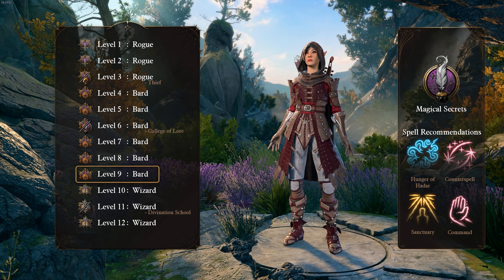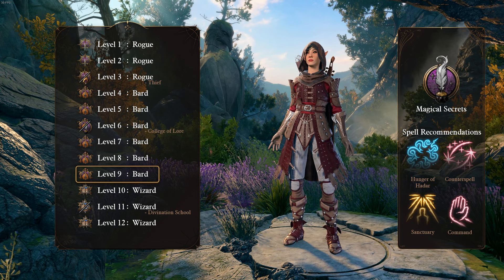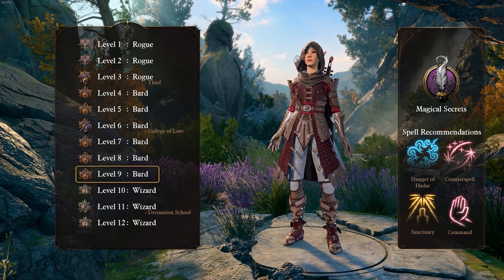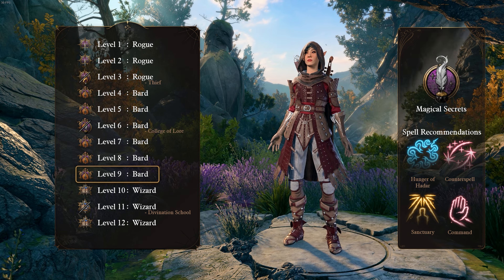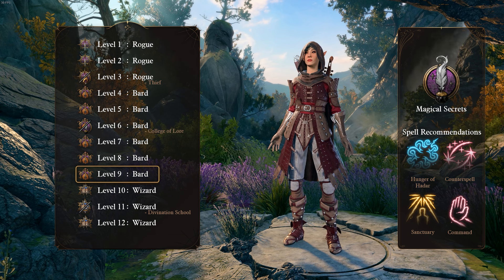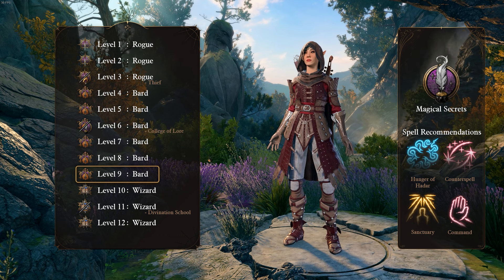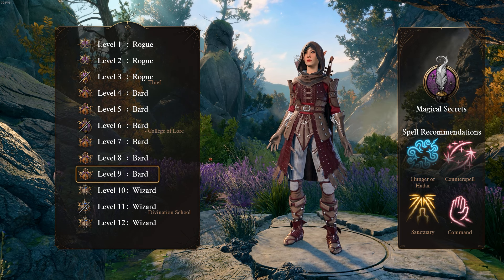Magical Secrets lets us add 2 spells of level 3 or below from the expanded spell list to our arsenal. I recommend taking 2 of these 4 spell recommendations, as we will not be able to get these spells later on through Spellscribing. Hunger of Hadar is arguably the strongest terrain control spell in the game, giving us the ability to absolutely dominate certain fights that occur in narrow choke points. Counterspell is basically a must-have for this build, as it gives us another interrupt to ruin our enemies' days with. Sanctuary is one of the strongest level 1 spells in the game, as it gives us a way to defend allies or ourselves from danger. And Command gives us a way to crowd control enemies without using our concentration on the spell — meaning we could, for example, use Command to CC enemies from Greater Invisibility without breaking our concentration.